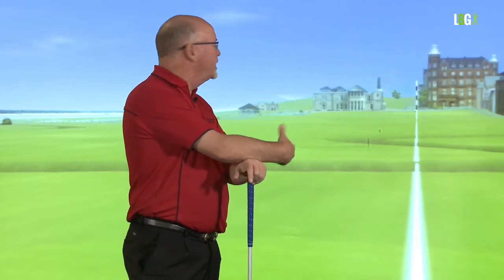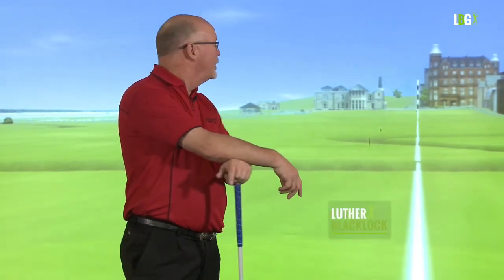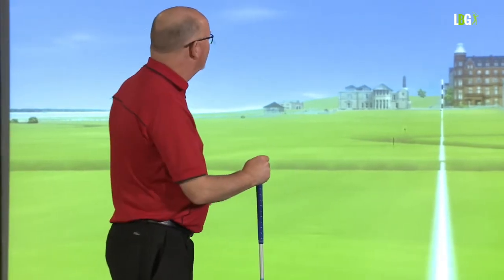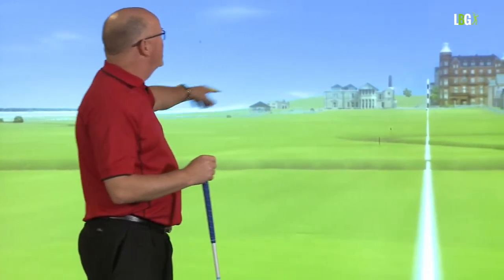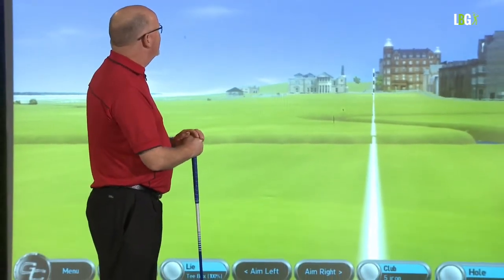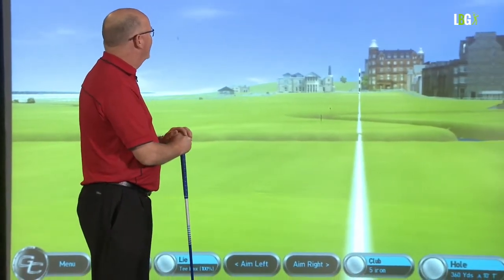Lesson 68 part six — we're continuing our playing round lesson on the old course at St. Andrews, or the old lady as she's nicknamed. We're going over the Swilken Burn off the tee on 18, and you can see the marker post is on line with the flag.